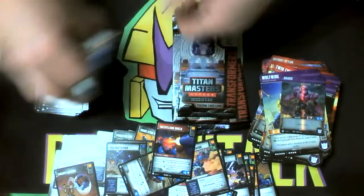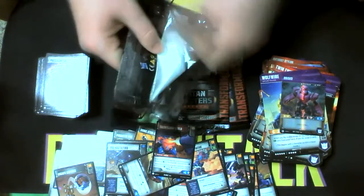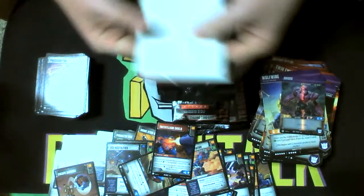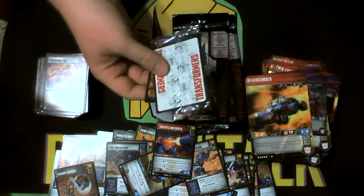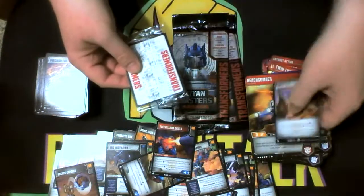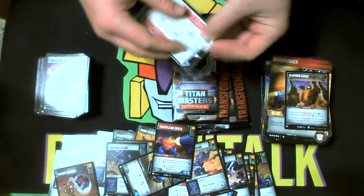Trouble Lithium Shield — got plenty of those now. One more Energon Mace or axe or whatever it is. Beachcomber. Another Road Buster Stratagem. I got him, I understand — you want me to play the Stratagem with him, I get it.